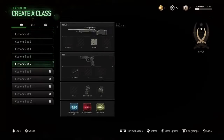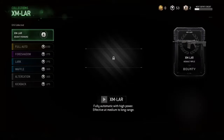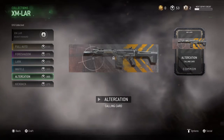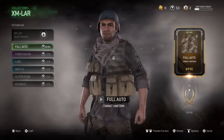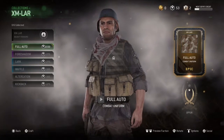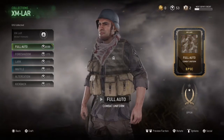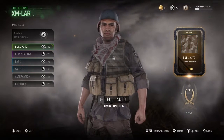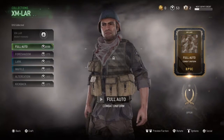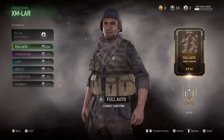Going back into the create-a-class menu and clicking on the XM-LAR again — I've got 53 salvage, and the lowest item I can actually get costs 165 salvage, going all the way up to 2,150 salvage for a character I'd have to unlock. I know Call of Duty has been a grind game, but this takes the piss. Activision, if you want balancing for the game, it would only be fair if everyone had access to the weapons at the same time.